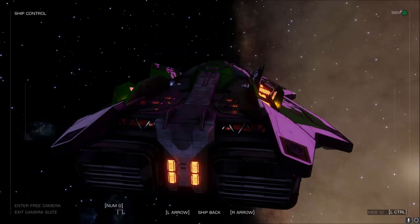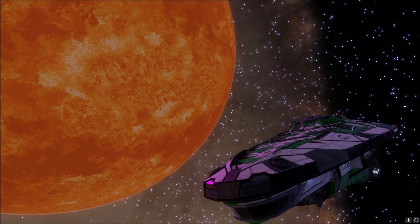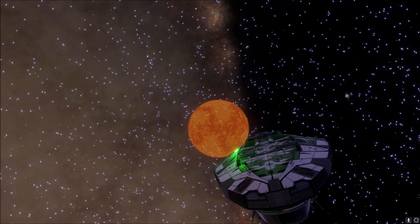This star seems dim, like the only thing that's there is the texture of the star's surface and nothing else. You can see on my ship there the star is casting a pink color. But as I fly away, that pink suddenly disappears and turns white — and then green. Fascinating.